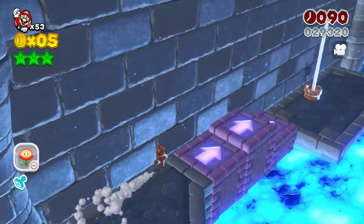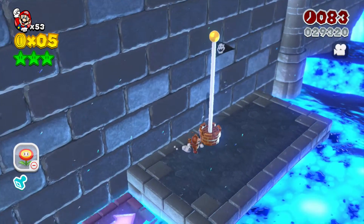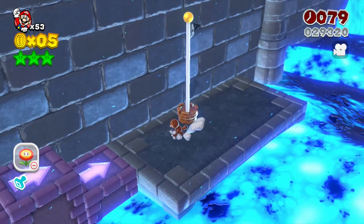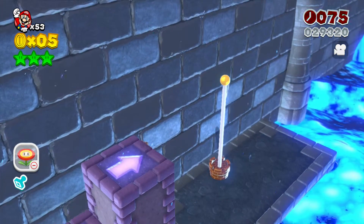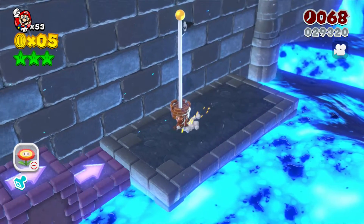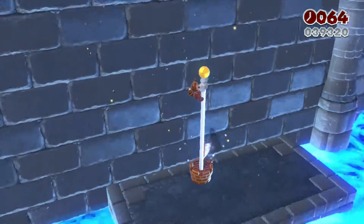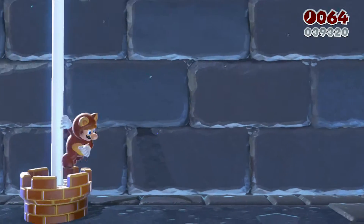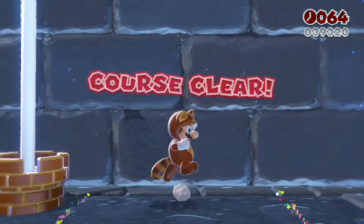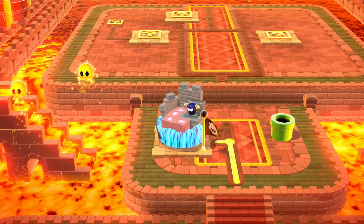Let's hope we get that golden flag. Aw, I went too much to the wall. Let's try it again. Nope. One more try. There we go. 100%. Looks like we got a little brick wall for the stamp.